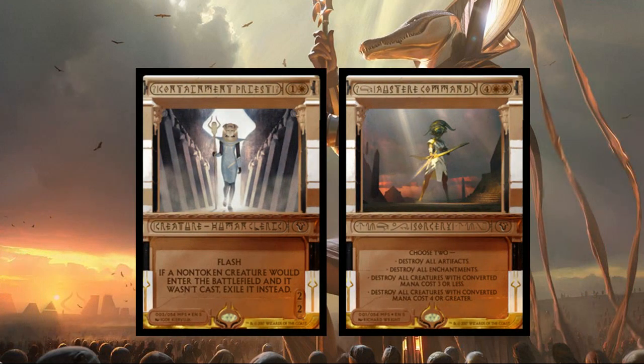Now onto white: Containment Priest is one white one generic, a two/two creature with flash. If a non-token creature would enter the battlefield and it wasn't cast, exile it instead. This is a great control card, making sure everyone's playing fair and not cheating creatures out early. A two/two for two is awesome, especially with flash — you can interrupt combo players and really set them back.